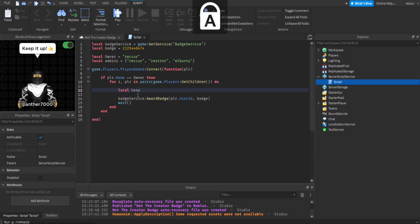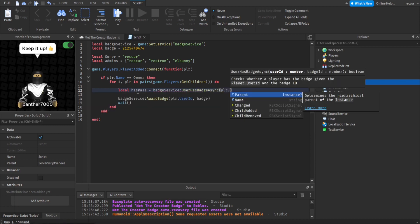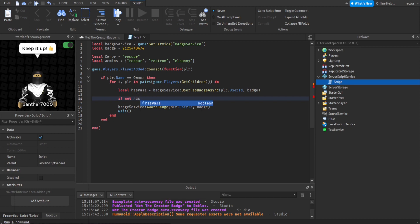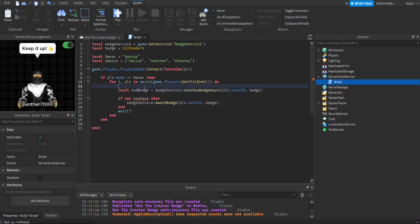We might actually check whether or not they have the badge, so we can make a variable here. Local hasBadge equals BadgeService:UserHasBadgeAsync(player.UserId, badge). If not hasBadge then — so if the player doesn't have the badge already, of course we want to award the badge. Not that it's really necessary because Roblox won't award a badge to someone who already has it — it automatically handles that.